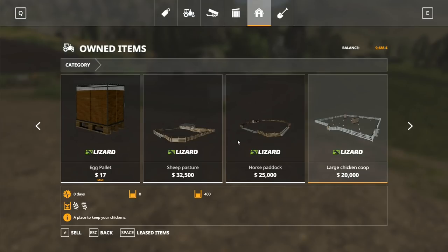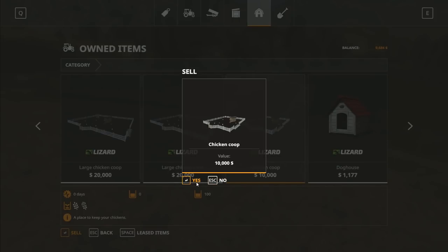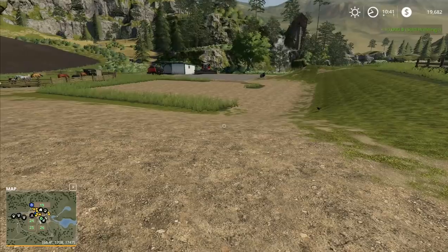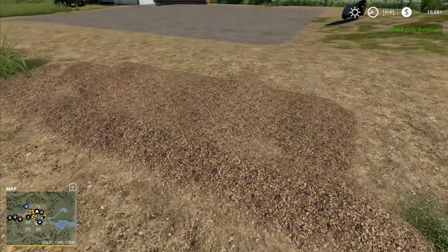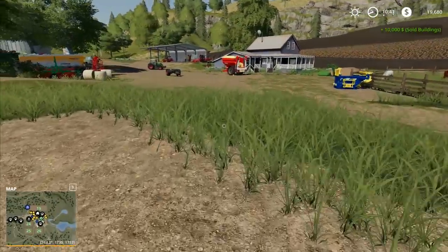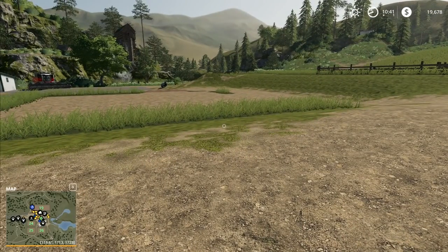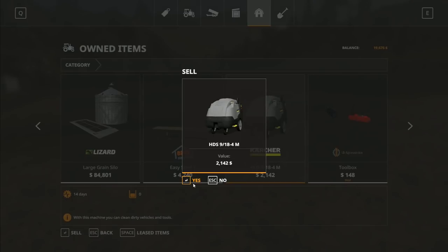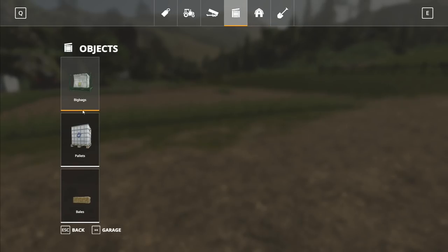We've got cheap pasture, horse paddock, large chicken coop, small chicken coop. I'll sell that one — ten grand. That chicken pen has now been sold. We've got wood chips over here — we're going to need to move those wood chips because the landscaping tool doesn't move them for you. I also need to move that pressure washer — I need to sell that one. So we go to the garage and sell that one as well.